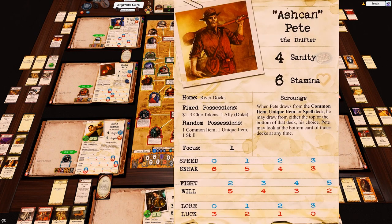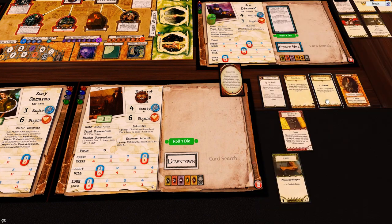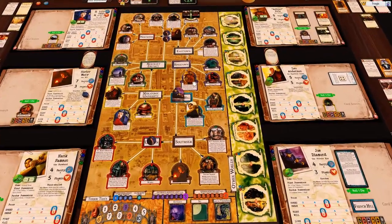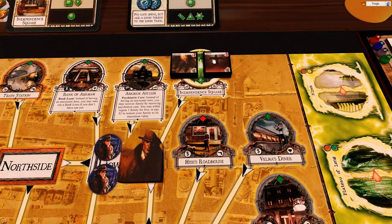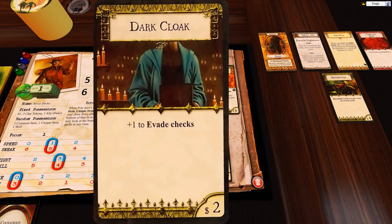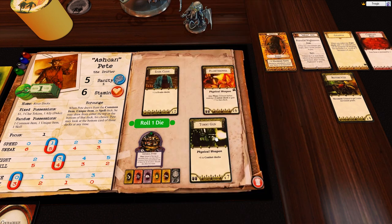The reason I'm thinking about sneak is a really good combo: time bomb plus the Bast token plus Ashcan Pete being able to redraw the time bomb. I want to have someone with high sneak - this guy's got six sneak, this guy's got four sneak, five sneak plus an evade check. The idea is: I want someone who can go in, drop the token, and then sneak past whatever monsters are in there. The plus one sneak is actually not a bad choice, but we also got a flamethrower which is plus seven to combat and a tommy gun which is plus six to combat - really good items.